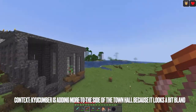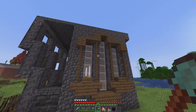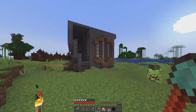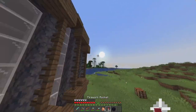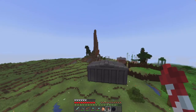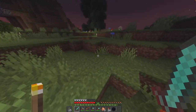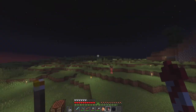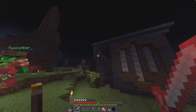I wasn't honestly thinking that this was gonna look that good, but this is looking pretty good so far. I think the roof should overhang a little — let me show you what I mean. I'm gonna get some deep slate from your base really quickly. Yeah, that actually looks a lot better for just one row of slabs. I actually really like that — it looks good. Just one row of slabs changes everything.